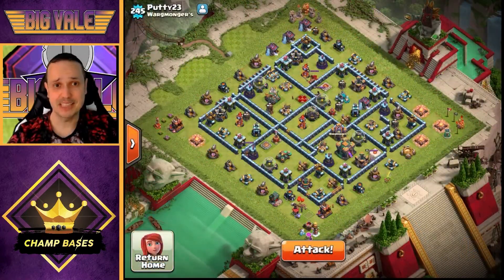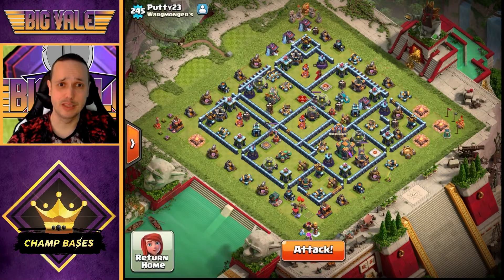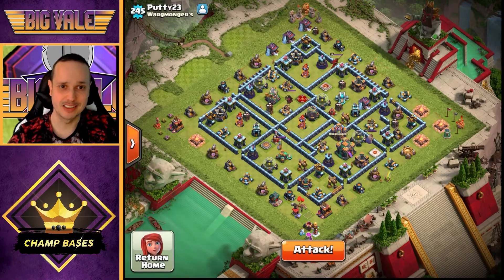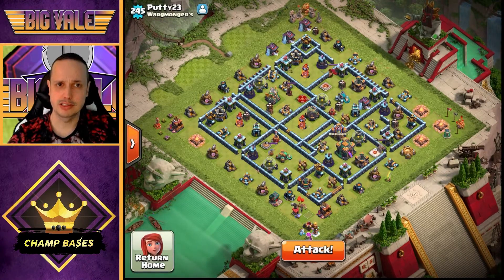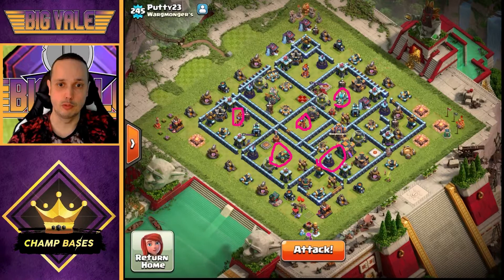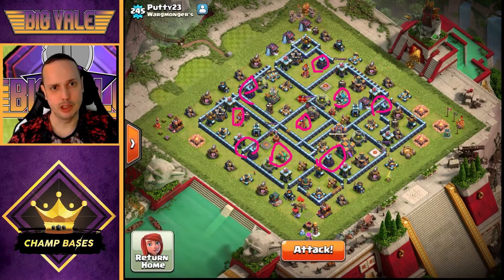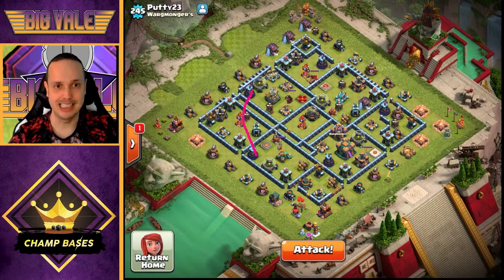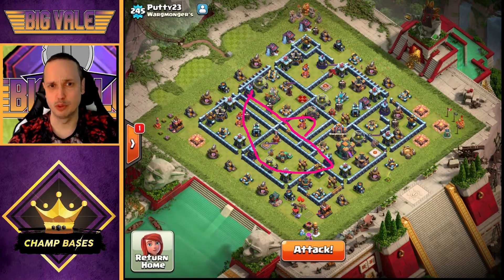The next base has a different layout but the same basic approach. We keep an eye out for multi Infernos, Wizard Towers, and Scattershots. Looking here, we've got two multi Infernos — one here, one over here — one Scattershot on this side, and Wizard Towers by the Town Hall, on the three o'clock side, at twelve, and two others. It looks like there's a real concentration of defenses around this side of the base.